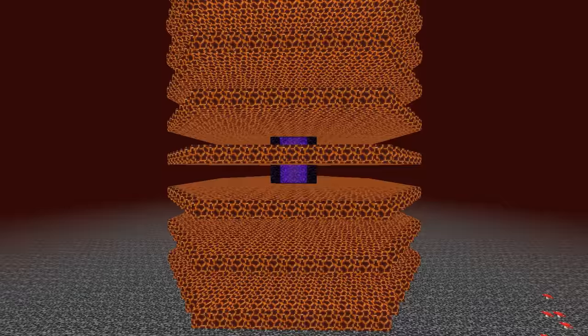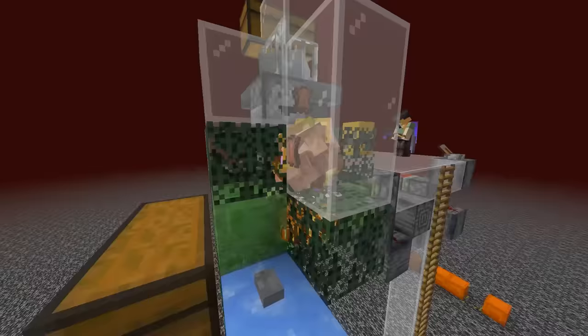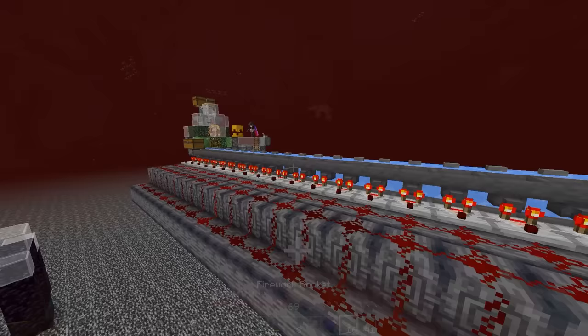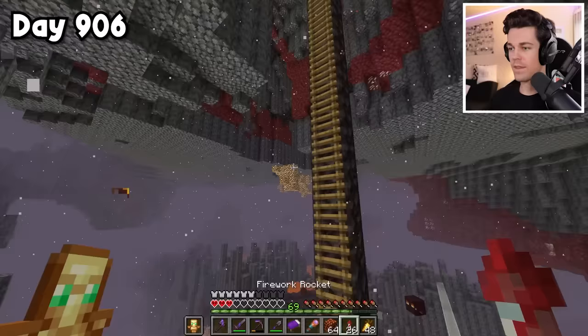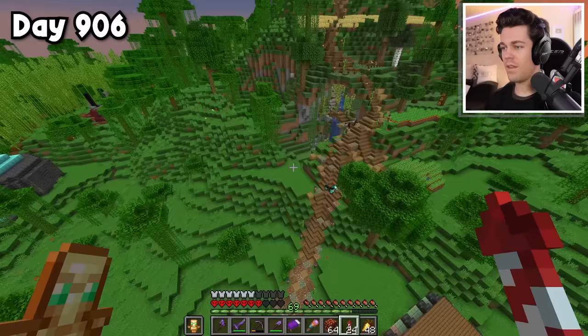To get the blocks I needed for the build, I wanted to make a gold farm, then use that gold to make a piglin bartering farm. The first thing I had to do was head to the nether and mine up 223 stacks of magma. And with my entire inventory filled up, it's time to fly back home and collect up the rest of the items we need.